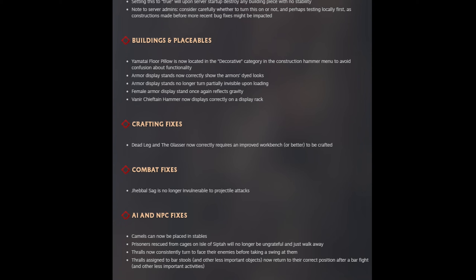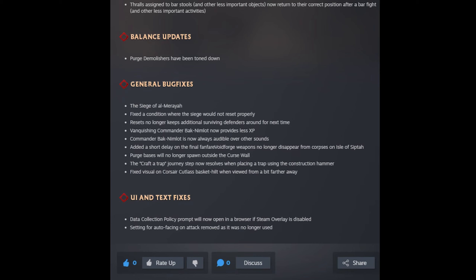Maybe they'll keep fixing things at a relative pace — I doubt it, but I can be hopeful. Combat fixes: Jabal Sag is no longer invulnerable to projectile attacks — I didn't even know that was an issue. Some AI and NPC fixes: camels can now be placed in stables, prisoners rescued from cages on the Isle will no longer just walk away, thralls now consistently turn to face enemies before swinging, and thralls assigned to bar stools return to their correct position after a bar fight. Purge demolishers have also been toned down.